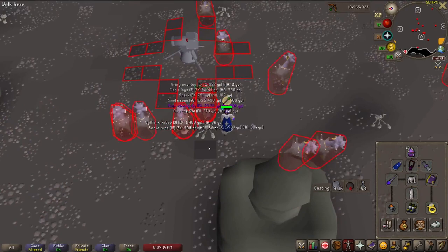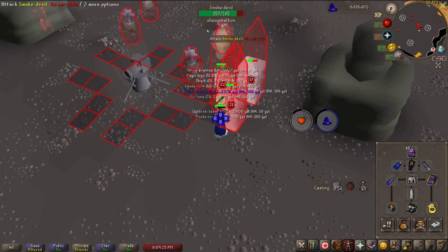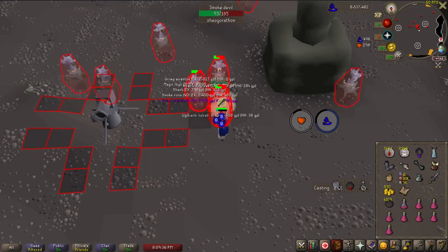Once these guys are all lured, click in the original lure spot and then click on this exact tile. This will lure the final devils on the other side. As soon as you are in this spot, start casting spells on the middle pile. Burst and barrage spells are able to hit through the skeleton, so you'll actually hit all three piles at once. If you attack from the other side, the spells will not hit nearby piles — I don't know why, but that's how it works.